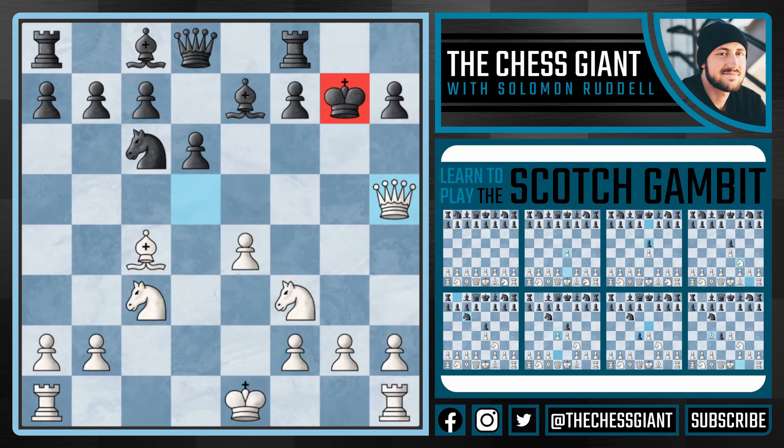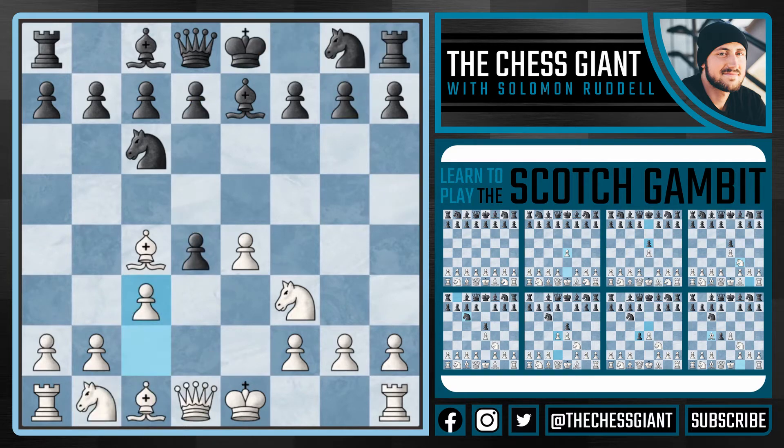Going back to c3 after bishop e7: if black plays knight f6, we can just push with e5. If black pushes with d3, we can play queen b3, attacking the very weak f7 pawn. And if black takes the pawn, we can play queen d5, attacking the pawn on f7. I really like this position for white. So we went over bishop e7 — let's take a look at bishop c5.